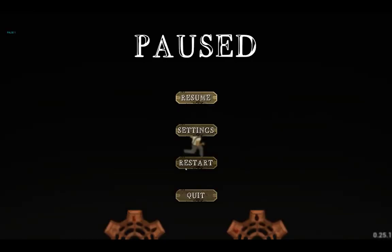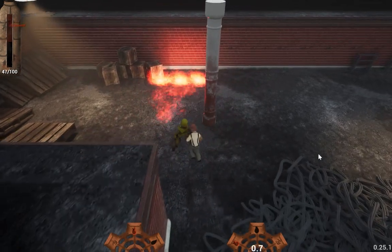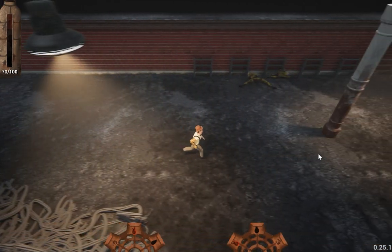Moving along to B-tier severe bugs: one of our testers found that they killed all the enemies but could not progress through the level at all because of the lack of interactivity on a door.